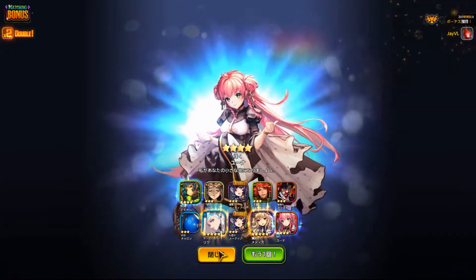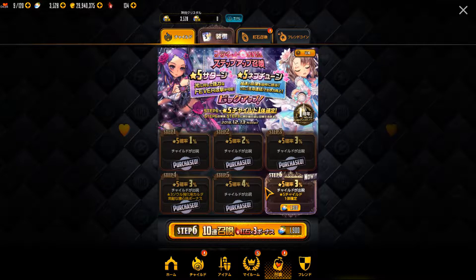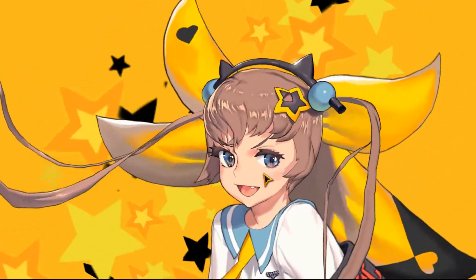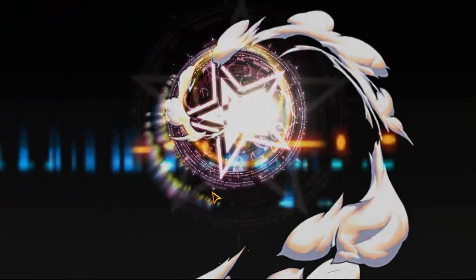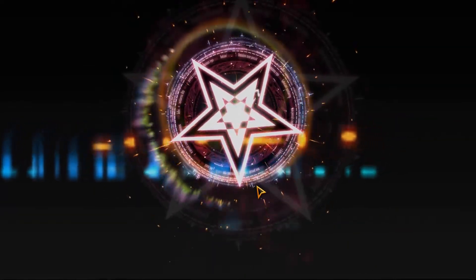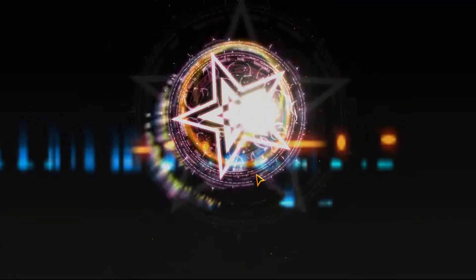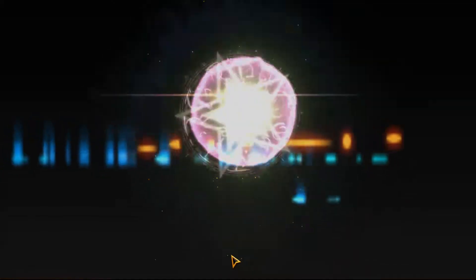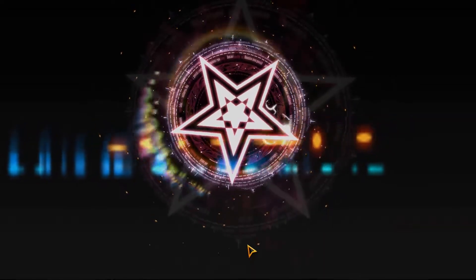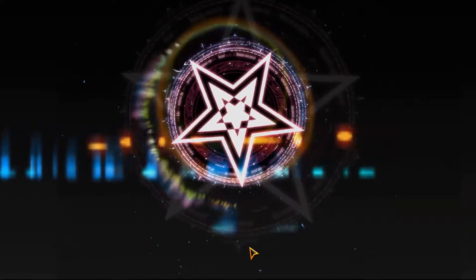Last one — come on, Neptune, appear. Starting off with 3-star. Bazooka, and Mona. Looks like it's going to be 3-star. It's not like I can rant about the rates since I've gotten quite a number of 5-stars.